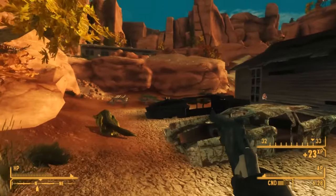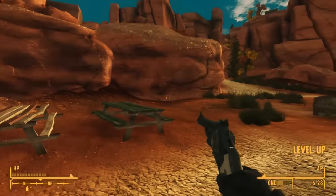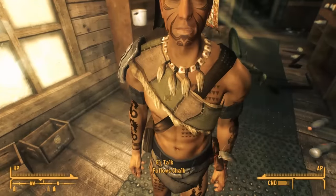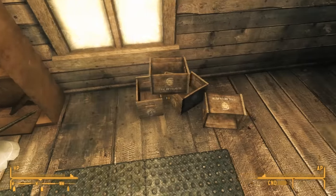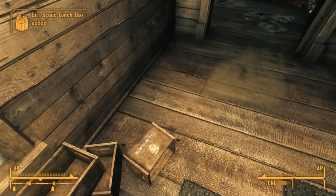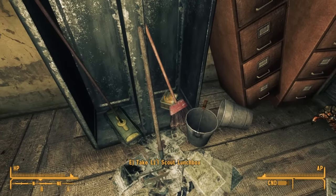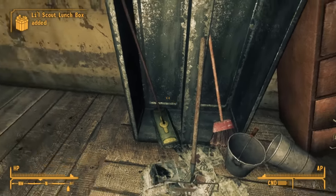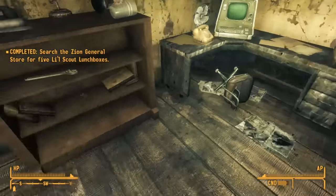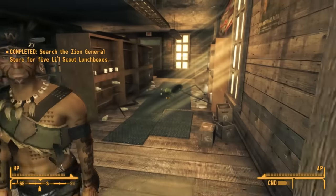In the present, we still need two more lunchboxes. We find the fourth one sitting inside a crate on top of a stack of crates against the western wall, just south of the office door. The final one is inside the office, on the bottom of a broom cabinet behind a broom. With that, we have all five lunchboxes and can move on to getting the medical kit.